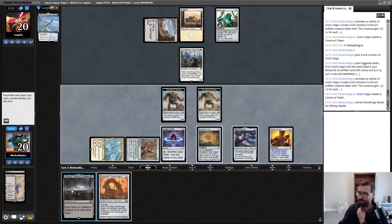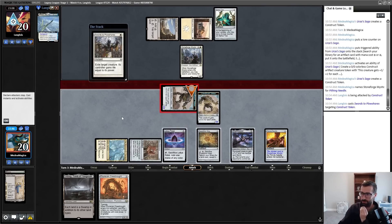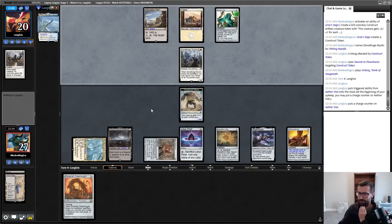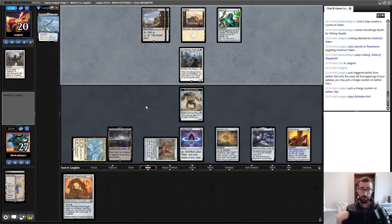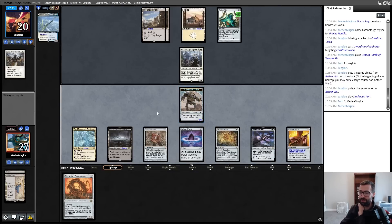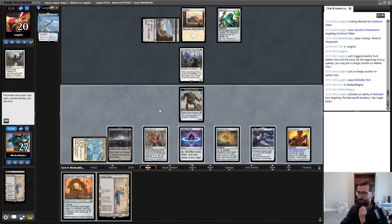I don't think I go for lifelink here — Kor Skyfisher is too likely. This Kaldra never checks my constructs. Urborg — pass turn. Next turn I can make a Phyrexian Dreadnought if I want, I can end of turn grab another Urza's Saga if I would like. I have a lot of options. I keep the map on board for now — it's just another plus-one for the construct. And I naturally just drew an Urza's Saga, I will take that.